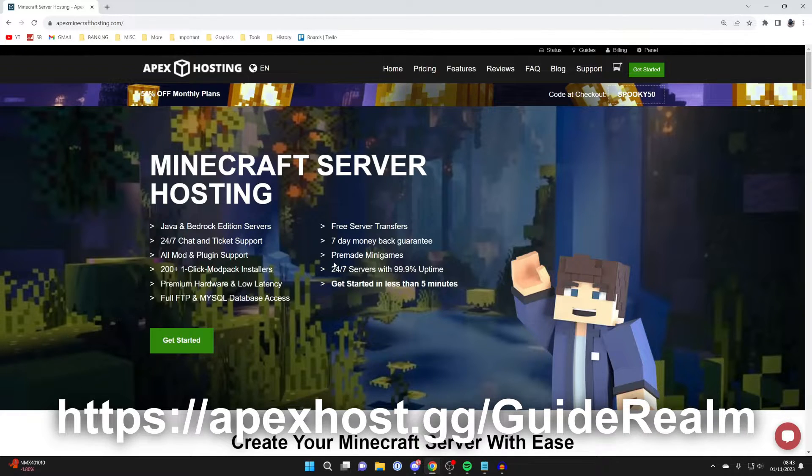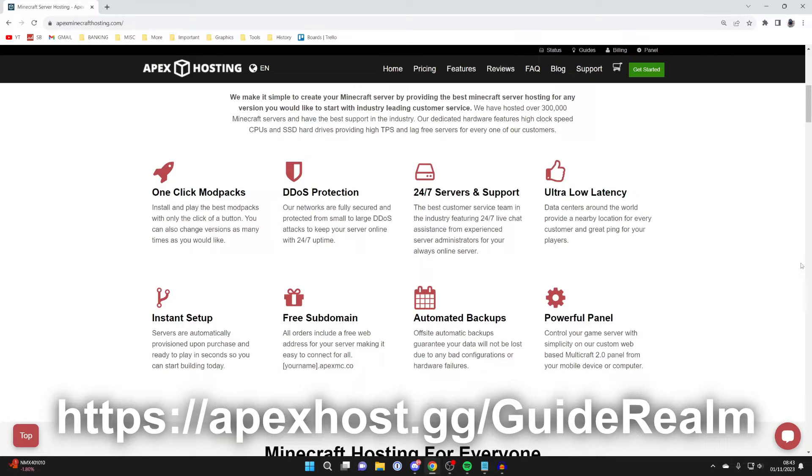Apex Hosting offers paid servers, and the benefits are huge. For example, the server is available 24/7, there aren't any ads or waiting periods when trying to start your server because it will already be turned on, there's 24/7 support, and you have access to way more server resources.